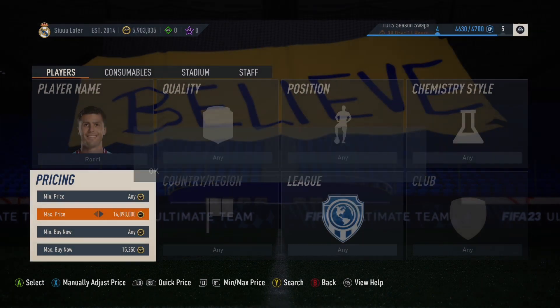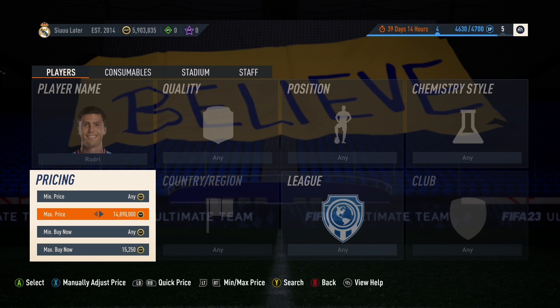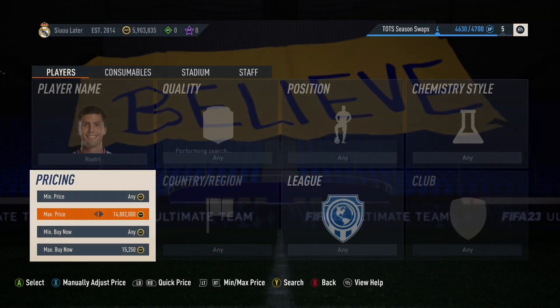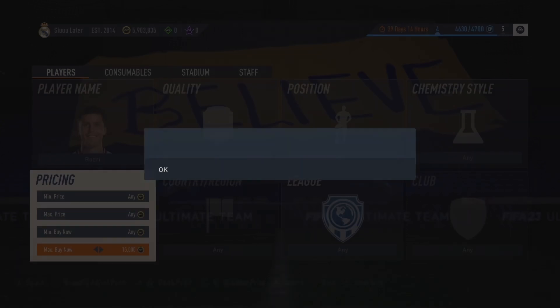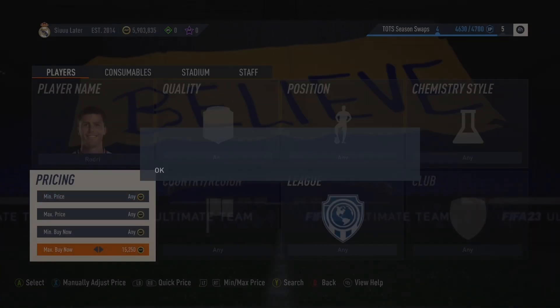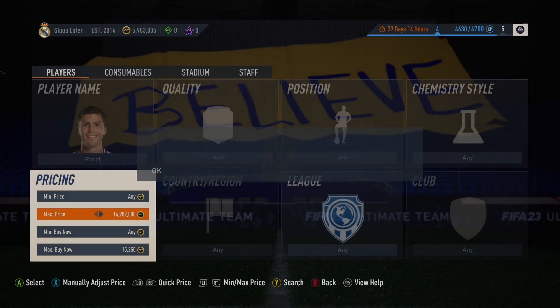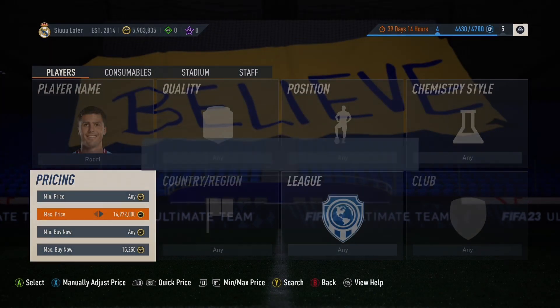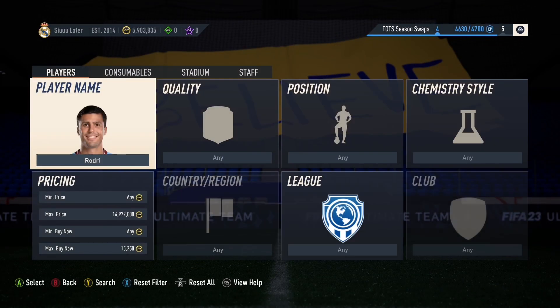With the gamble SBC, icon SBC, hero player pick, guaranteed Team of the Season community pack — these cards will go up a lot. If you struggle to get them under 15k, 15,500 max. Do try to bid — I'm going to be showing you a bidding filter later in the video. The safest investment: 87-rated cards on PC, aim for 15,000 to 15,500.